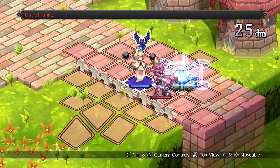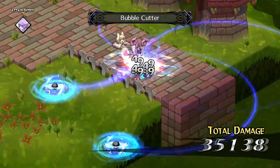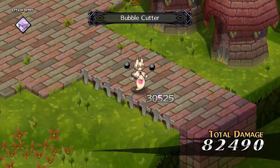The Sea Angels' first skill is Bubble Cutter. It's an ice spell which can hit one enemy in a range around the user. This is just your standard first skill.